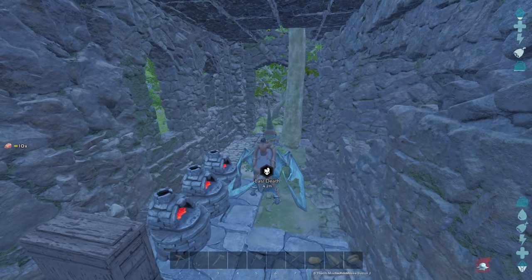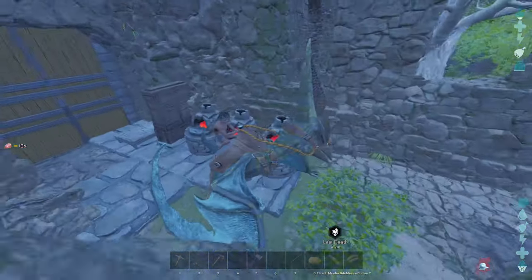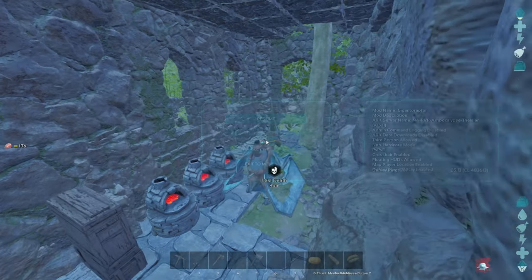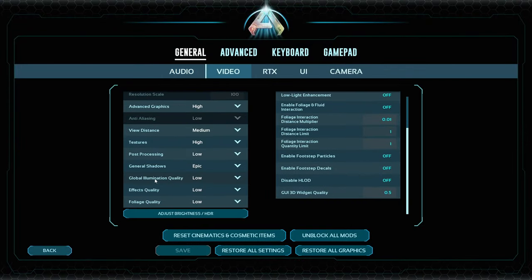I actually decided to go and try to loot some drops, see if I can get any structures that I can demolish — this way I can speed up this process. Now, if you didn't know, if you go to settings, there's a setting called global illumination quality. Usually you want to have this off because when you have it on, the screen is all flickering. It also gives you more FPS if you have it off.